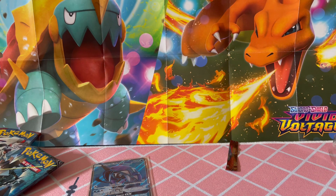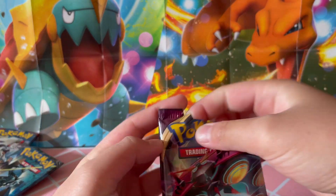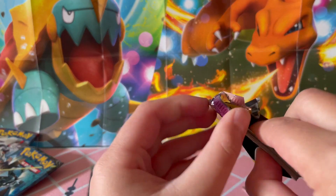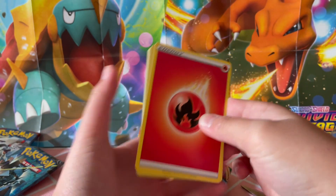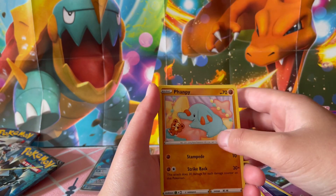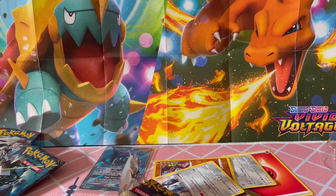I'm feeling like let's do a Vivid Voltage. Green code card. We got: Fire Energy, Ferrothorn, Carolus, Dewgong, Electric, Clefairy, Fanfan, Yanma, Galarian Mr. Mime, Riolu. And for the rare, a Metagross! That is a nice hit. I enjoy Metagross — he is the metal crab.